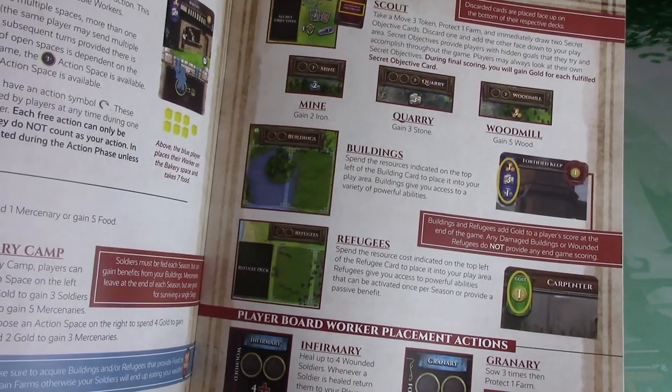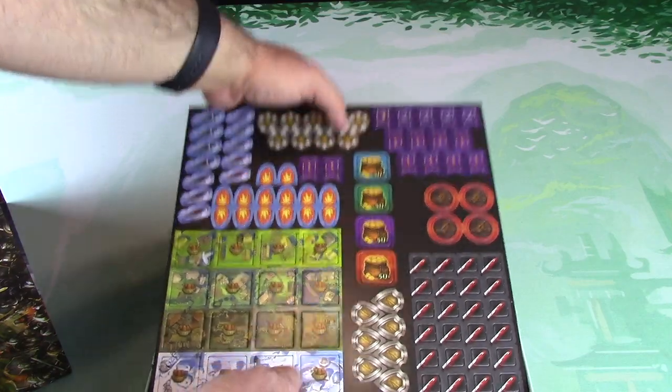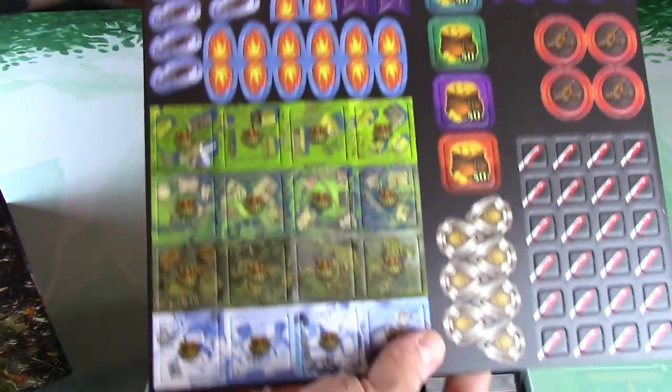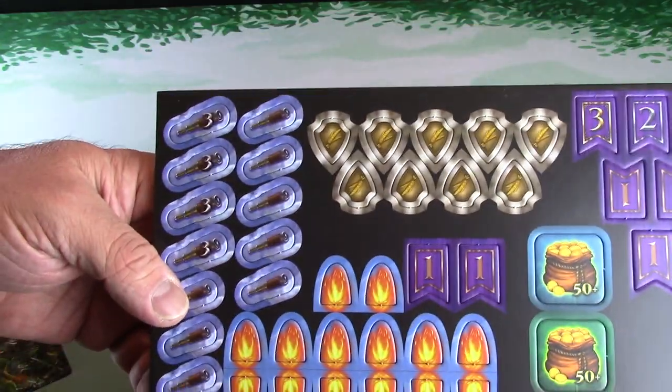Skip that rulebook, who cares - why even have it, let's look at it online. No, I'm kidding. Let's see: playing a season, refugees, buildings - cool, we'll get to that another time. Let's take a look at the meat and potatoes. Oh look at that, I like the artwork - that style is really nice.